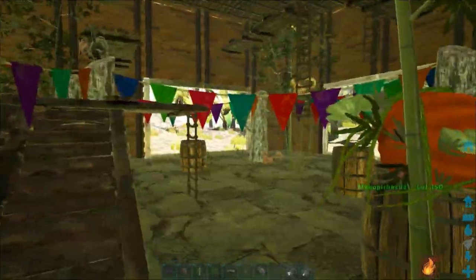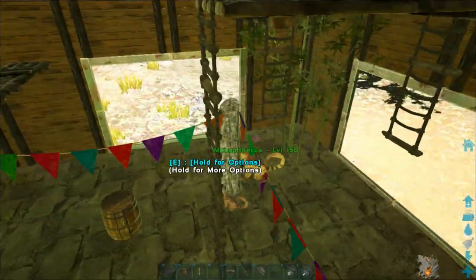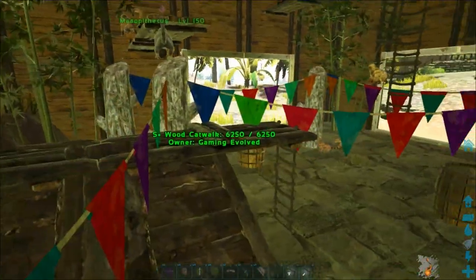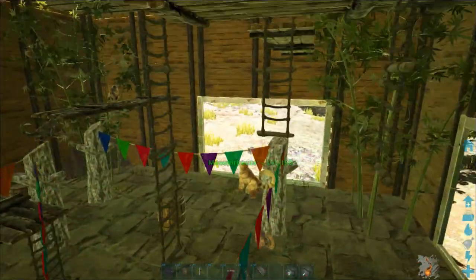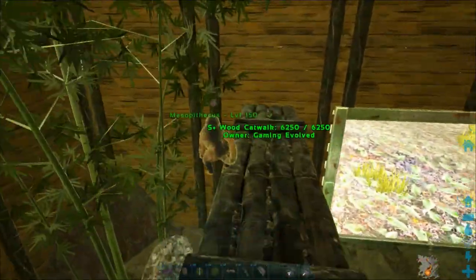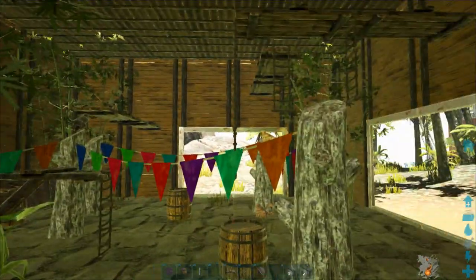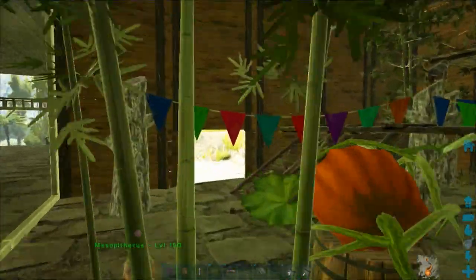We had some brilliant suggestions for things we could do to improve the decorations in here — catwalks and rope ladders. I never even thought about the rope ladders. GhostedWright was the person who came up with that idea, along with ramps and things. So I've just placed a few more in here. There are a few catwalks to run around on, some ladders to climb up and swing on, a ramp to run up and down. I managed to get one of the Mesopithecus up on one here. It just gives it that little extra something, makes it look a little bit better and more multi-level.